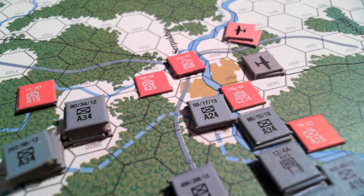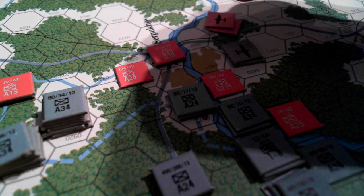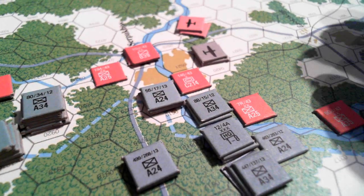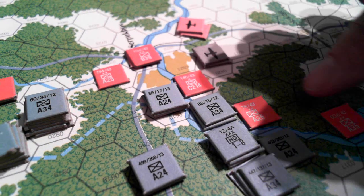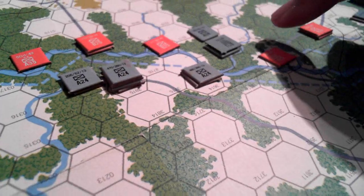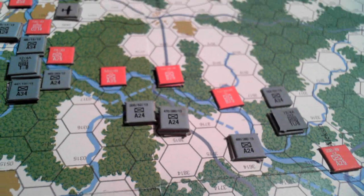No combats down here until we get to Serpukhov. So that's a 5-point victory hex. We want that hex, and the Soviets made a mistake here and left a hole. They also left a hole here. So a couple of sloppy placements by the Soviets.